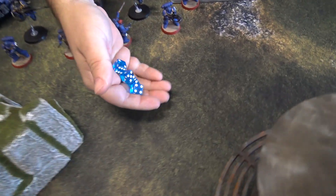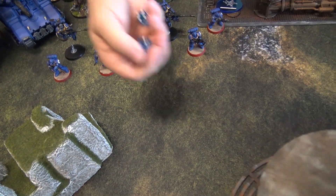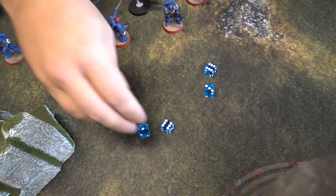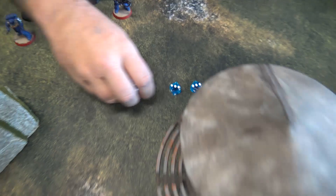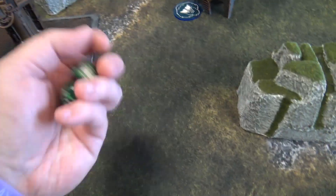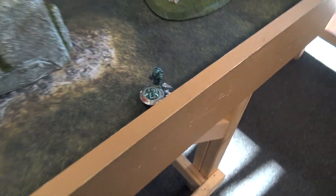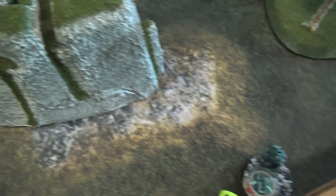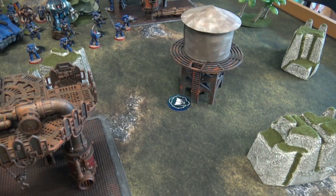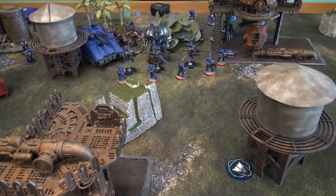The Thunderfire Cannon fires at my Nexus: four shots, hitting on twos — three hits. Strength 5 vs Toughness 5 — two wounds. AP minus one, six-up saves — both fail. One damage each, Nexus takes two damage. The Thunderfire misfires — that's it for the Ultramarines. We'll come back after the Genestealer Cult movement phase on turn two.